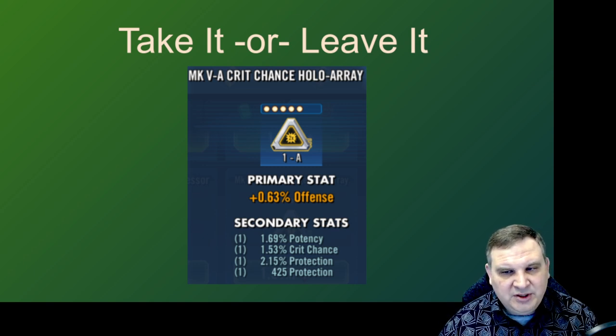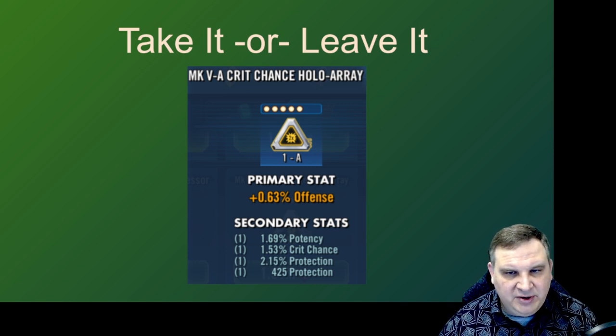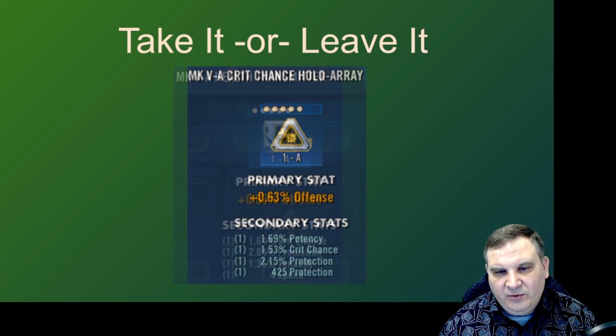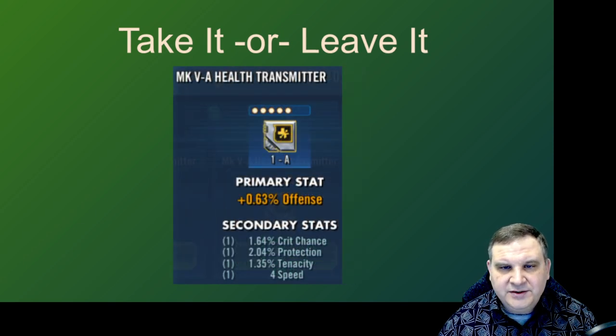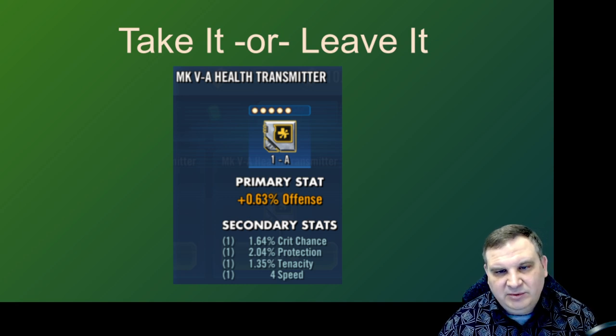There might be a character where I don't care that much about speed — something like the red Sith Trooper, who assists every time somebody else gets a critical hit. His speed doesn't matter much, and this mod might add a bunch of offense and crit chance, the things that character might want. Here's a health transmitter with only four speed, crit chance, protection, tenacity — mixed stats, it doesn't have a health stat directly. The protection stat could be nice. I'm probably going to pass. If it had five speed or a health substat, then I'd go for it, but with this mix of stats I'll probably let it go.